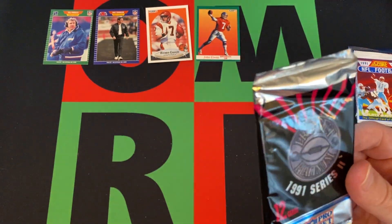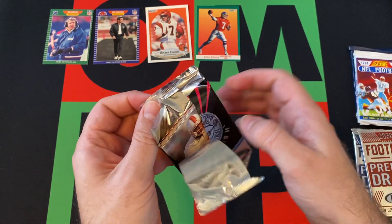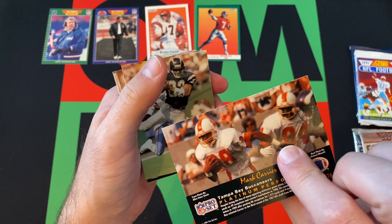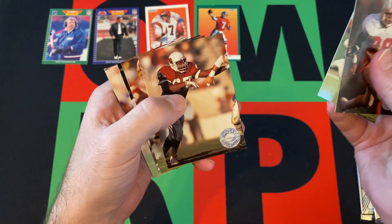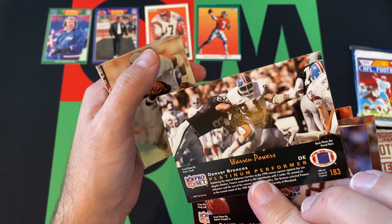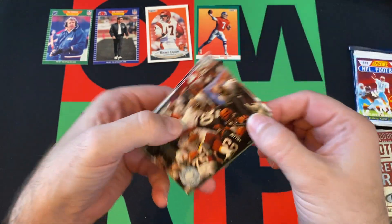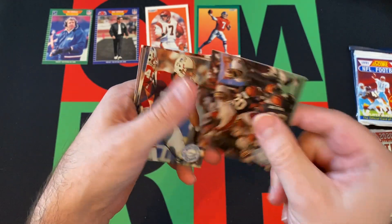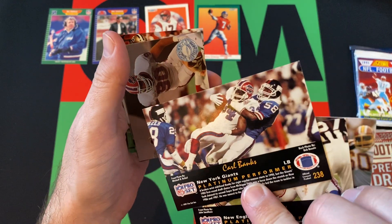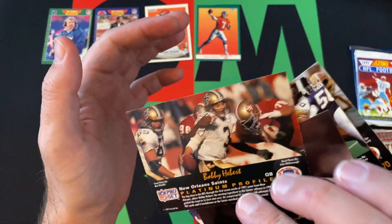Moving on to Pro Set Platinum 91 Series 2. Don't know if Favre was in Series 1 or Series 2 off the top of my head — I know I've pulled it, but it could have been Series 1 for all I know. Also annoying, they don't have the name on some cards. Mark Carrier, Anthony Miller, Louis Sharp, Wilbur Marshall, Warren Powers, Keith Jackson, Michael Stewart, Craig Taylor, Pat Harlow again, Carl Banks, Phil Hanson, Todd Mirovich, and Platinum Profile card of Billy Hebert.